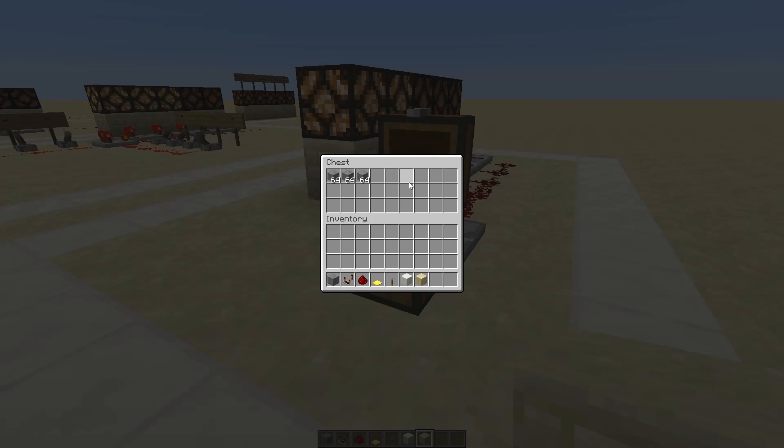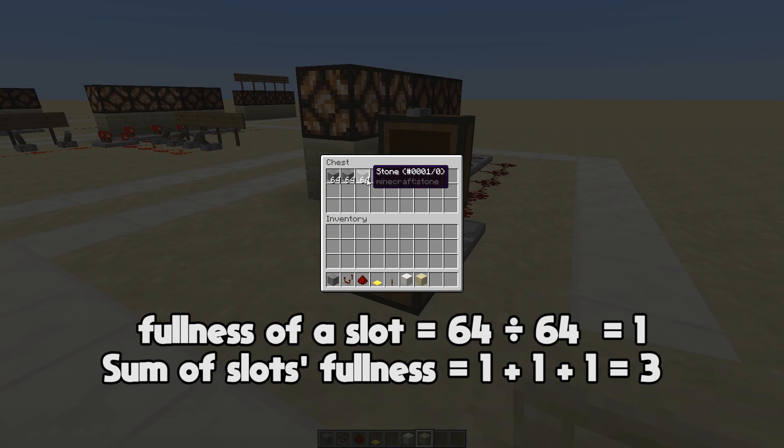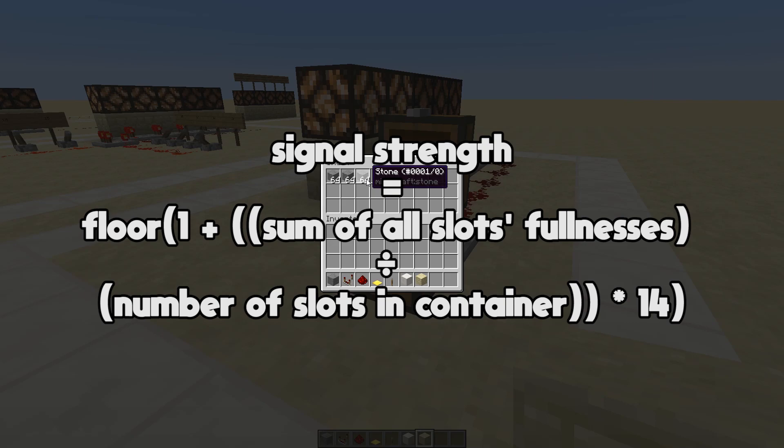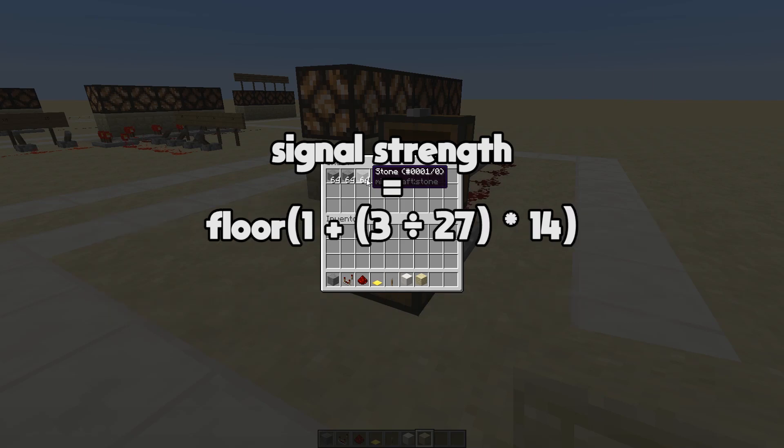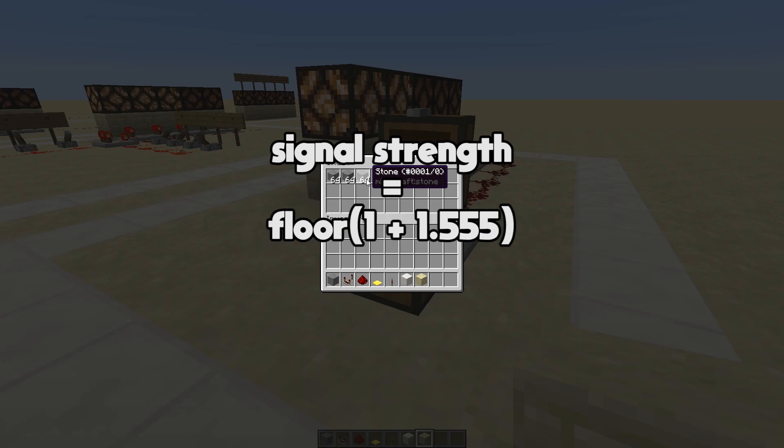So in this chest I have put in three stacks of stone. For each slot we can calculate the fullness as 64 divided by 64, which gives us 1. So we add 1 plus 1 plus 1 to give us 3. Now we put that into our equation — the number of slots in the container is 27 — so the equation reads: 1 plus (3 divided by 27) times 14. We calculate 3 divided by 27 as 0.111 recurring, multiply by 14 to get 1.555 recurring, then add 1 to get 2.555 recurring. All that's left is to floor the answer — always round down to the nearest whole number — so the signal strength will be 2, even if the answer comes out at 2.999.